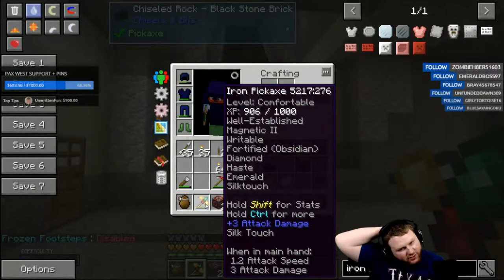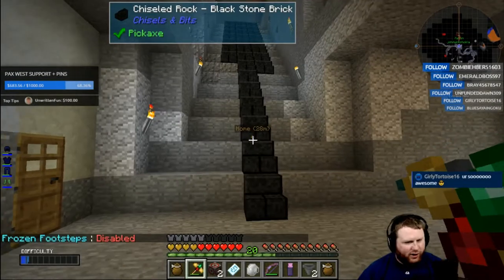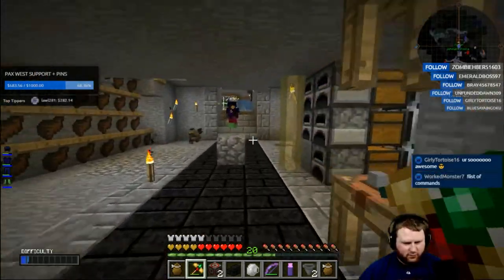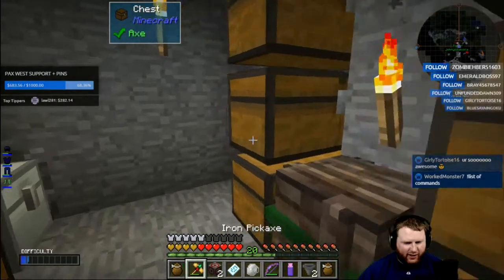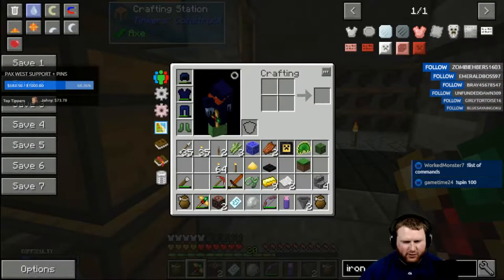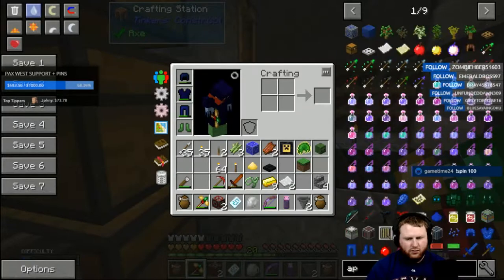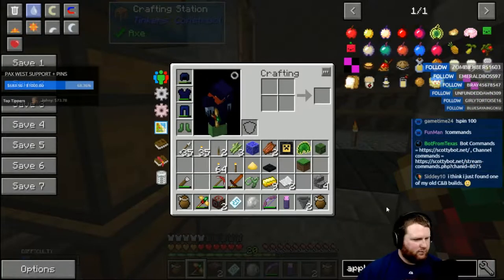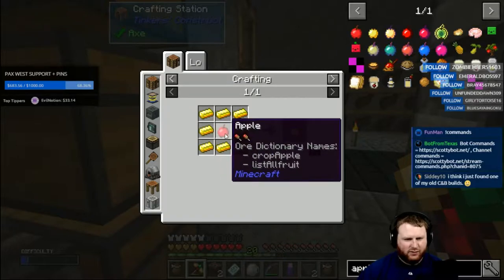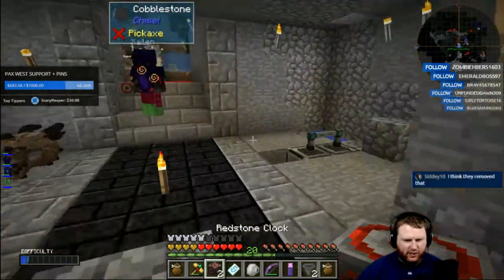How do you get more modifiers? Can you get them by leveling up or what? I forget. I know there's a way you can add it - like the enchanted apple or something. I have no idea. Isn't it like the golden apple gives you a modifier? No, it's not like that.